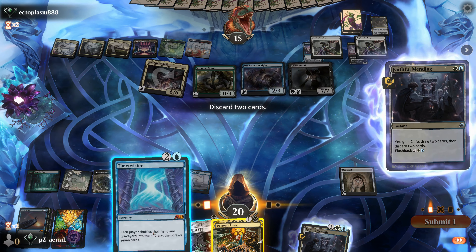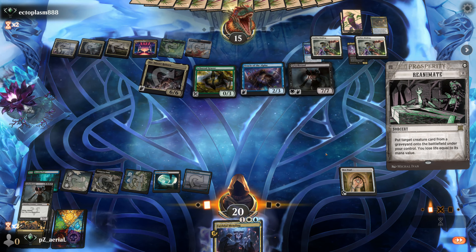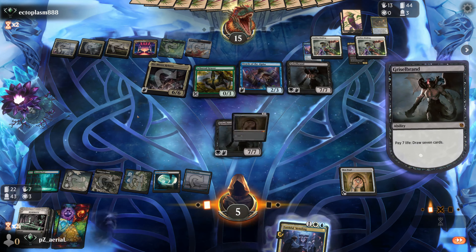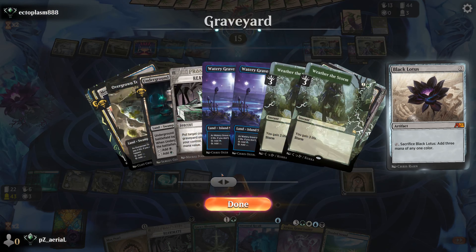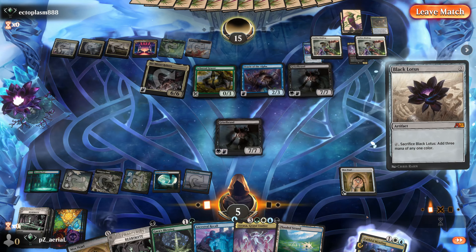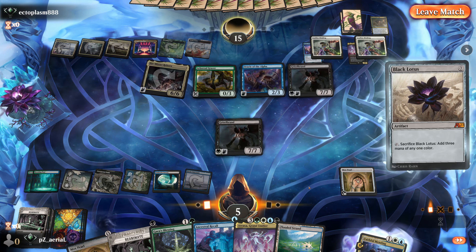We have Faithful Mending but need some of this mana. We need to hit a Time Walk in our last 29 cards. Here's Black Lotus — Reanimate is going to kill me in 99% of scenarios. I go to seven with Faithful Mending, still can't draw again. I could draw a card with Gaea's Blessing but don't really see the line to victory. We take the round two win and move on to round three.